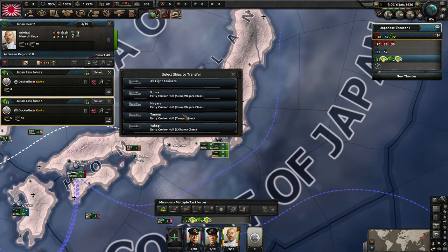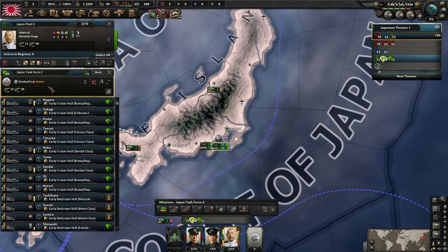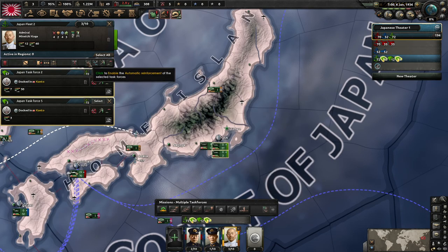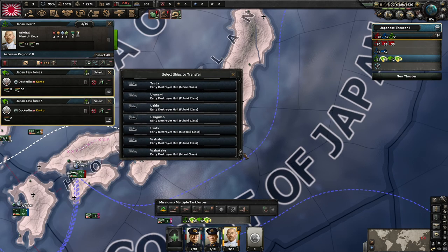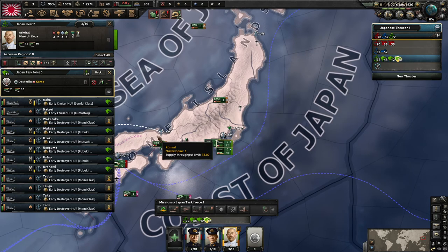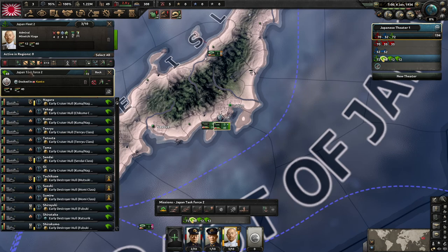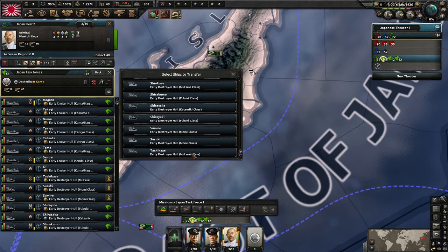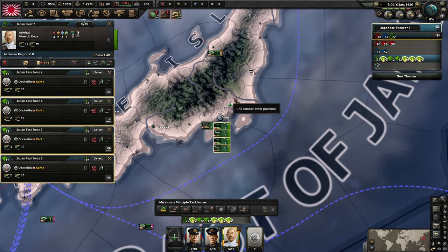After some clicking mishaps, we get the fleets organized — split them up properly. We're now done with the fleet organization.